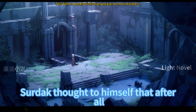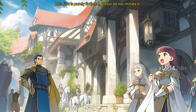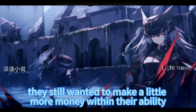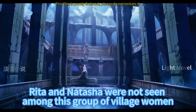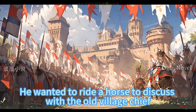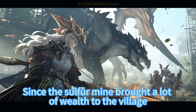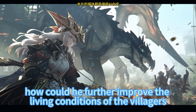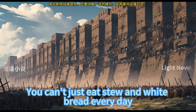Saldak thought to himself that the family background of the children and villagers was too thin. Even if the men were paid a lot of money for mining, they still wanted to make a little more money within their ability. Fortunately, Rita and Natasha were not seen among this group of village women. Thinking of this, he didn't say anything further, and rode his horse to discuss with the old village chief how to further improve the living conditions of the villagers now that the sulfur mine had brought wealth to the village.